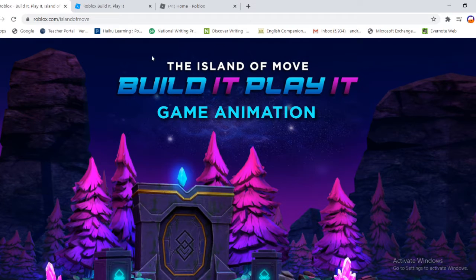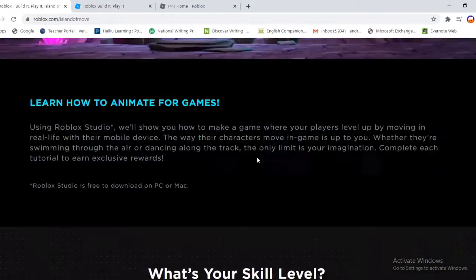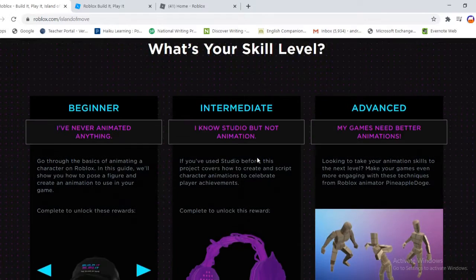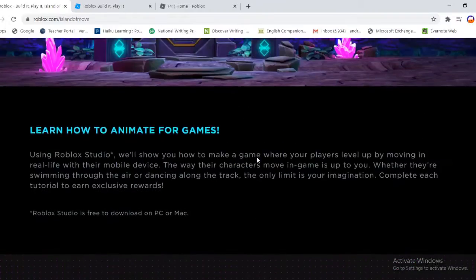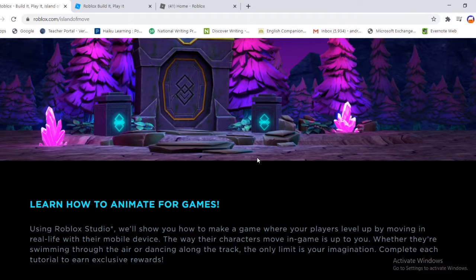Roblox has a new event — the Build It Play It game animation thing. I don't know too much about what you're supposed to do in it, but all I know is there's a game, you can redeem promo codes, and then you get cool stuff. So I'm gonna show you all the cool promo codes — let's get into it!